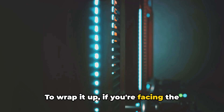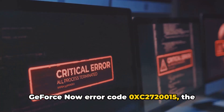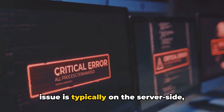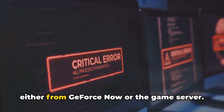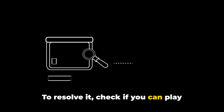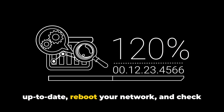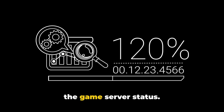To wrap it up, if you're facing the GeForce Now error code 0XC2720015, the issue is typically on the server side, either from GeForce Now or the game server. To resolve it, check if you can play other games, ensure your GeForce Now is up to date, reboot your network, and check the game server status.